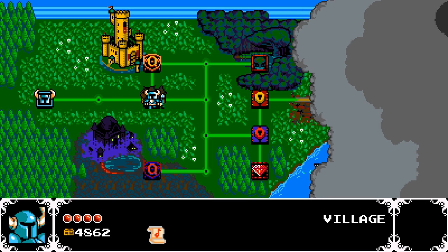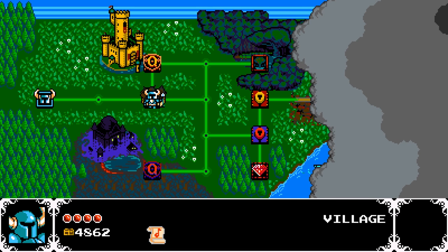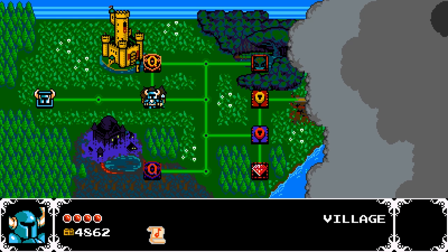On the world map we've got the town we need to visit first, and then some areas we can look at. You can see the two queues above and below the town — both levels we need to approach. There are lock-looking ones that will open up as we complete levels. We'll go to the village because we have to.